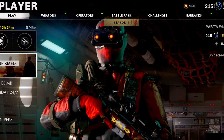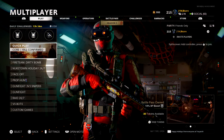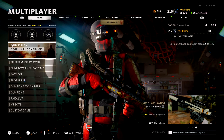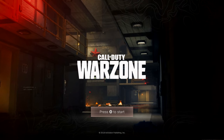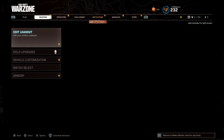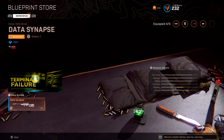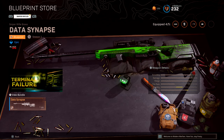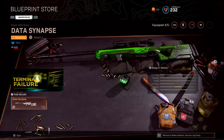So before we get to the attachments, I think it's time I actually show you how to get the variant. Unlike the other skins and variants in the game, this one isn't actually available in the store — or at least it wasn't for me or most people. First off, you're going to want to head over to Warzone, and this wasn't even in the Warzone store for me. So you're going to want to go to loadouts, find the Tundra, and click this little store icon and it's going to show you every variant that's available for the Tundra. Mine isn't there because I've already purchased it, but it should just be sitting right there for you guys.